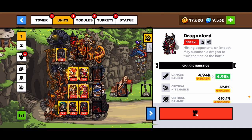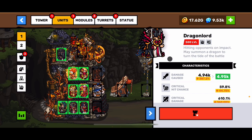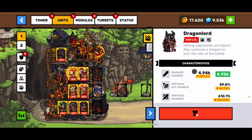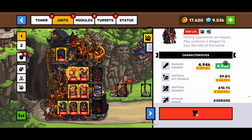Welcome back. The next unit we're going to look at is the Dragon Lore — it's actually a girl. As you can see here, she's hitting an opponent. On attack, she may summon the dragon to turn the tide of battle. She summons a big dragon, so she's a mage and a summoner.